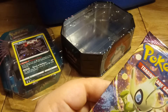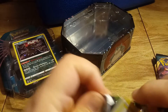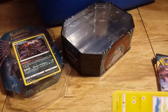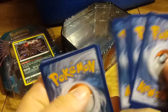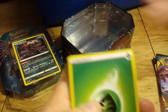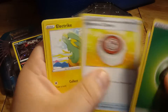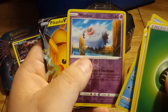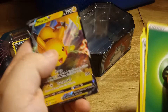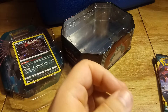Start with the Vivid Voltage. Energy, Girafferig, Moo Moo Cheese, Electrike, Execute, Eevee, Woobat, Baracuda. Reverse Holo Woobat. And Pikachu V. Look at that. That is awesome.